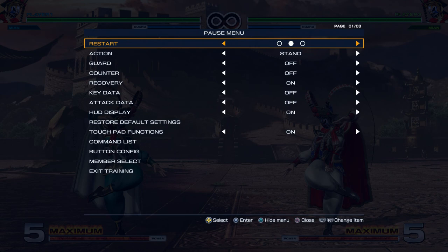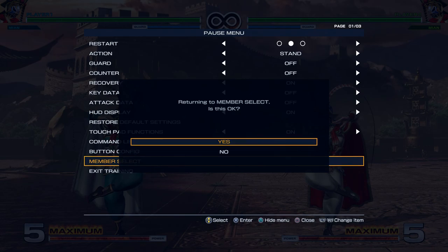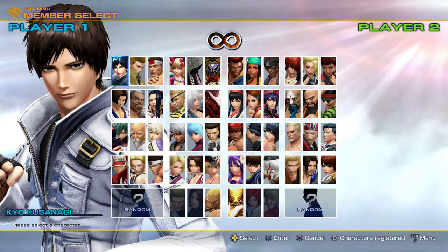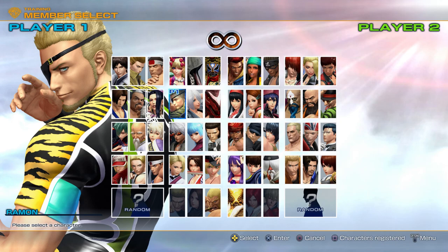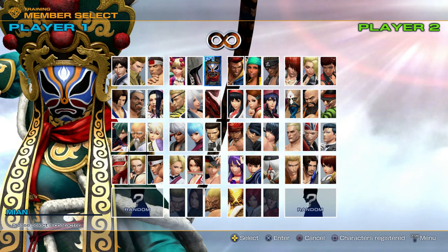If you want to know how to fight against the dive kicks and how to dismantle this character, check out Raynald vs. Shaohai. Next episode is Team Mexico — I'm going to start with Ramon. Thank you for watching this episode and I'll see you in the next one.